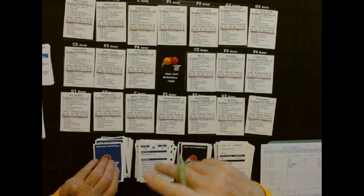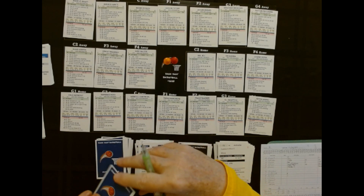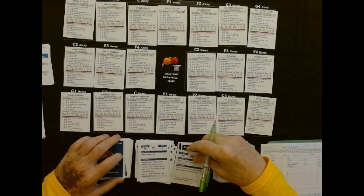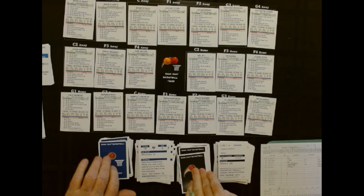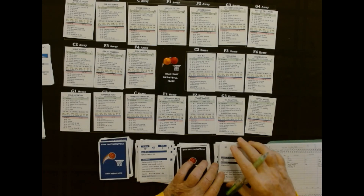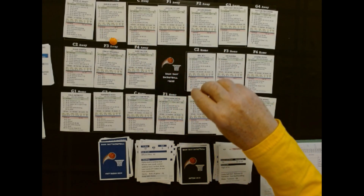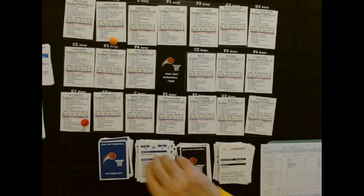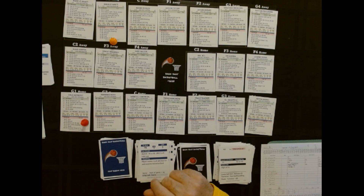There's another one about three misses too that I don't like. Here we go — Boston ball. Derek White's got it, being defended by Cole Anthony. 78 — and he's fouled while shooting. So first we've got a foul on Anthony — that's his fifth.